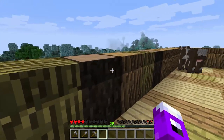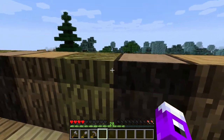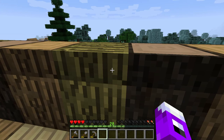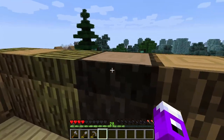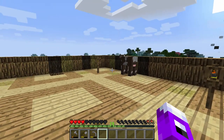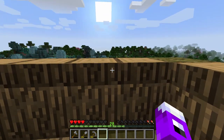Most log blocks in the game — most log blocks anyway — will have a chopping block form specific to it. But some of them can be a little bit glitchy, especially some of the log blocks that aren't full blocks. Luckily, the ones that we're working with are.